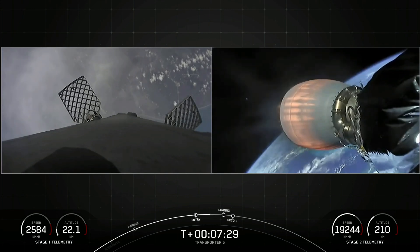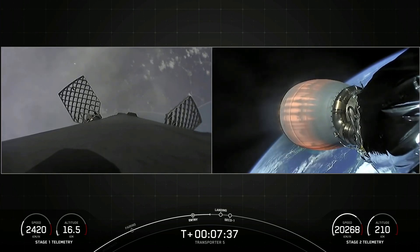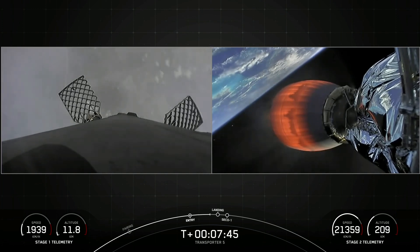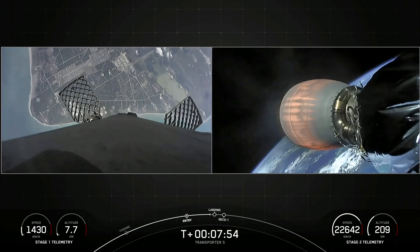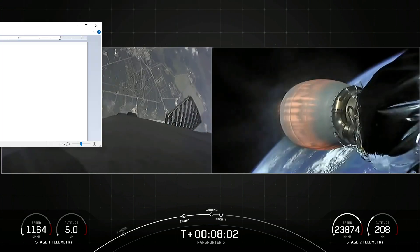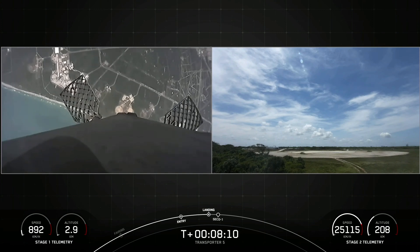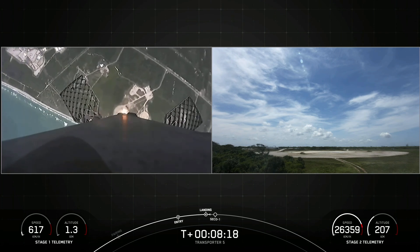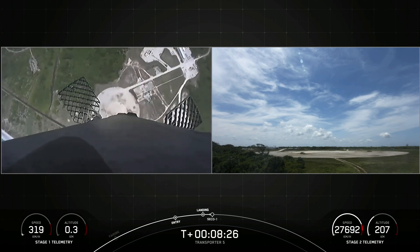The first stage has just one more burn left — the landing burn. That begins just before touchdown and provides the booster with a soft descent right before landing. Once we get through the clouds, you should have a pretty clear view of the Space Coast with LZ-1, which is our targeted destination. Falcon 9 has four landing legs made of carbon fiber with aluminum honeycomb. Stage one transonic. They're placed symmetrically around the base of the rocket and they deploy just prior to landing, as we'll see momentarily. Stage one landing burn. You can see that the landing burn has begun just before Falcon 9 lands. We're expecting the shutdown of the MVAC second stage. Just after landing, one of our 59 spacecraft that will not separate from the vehicle will activate. Let's listen in for these activities happening in quick sequential order.